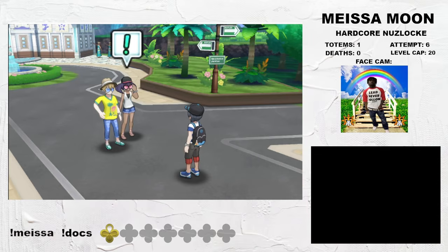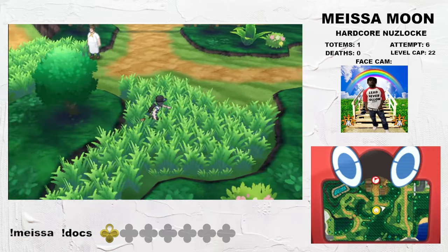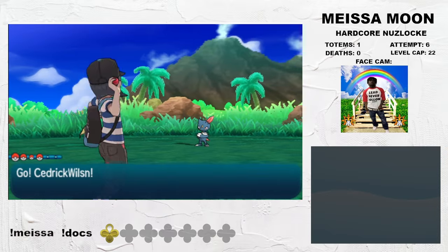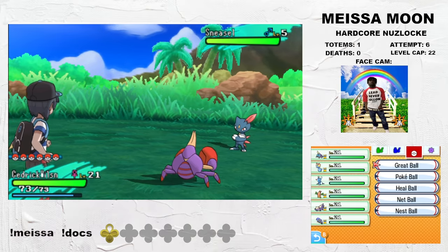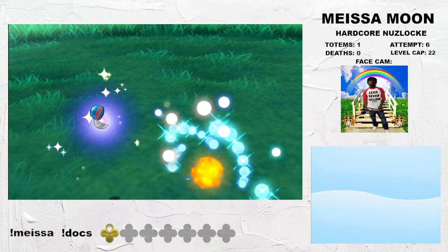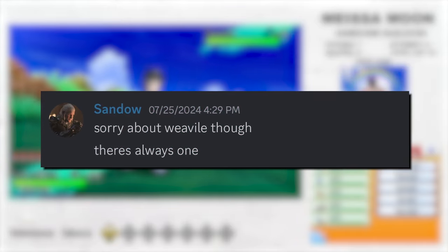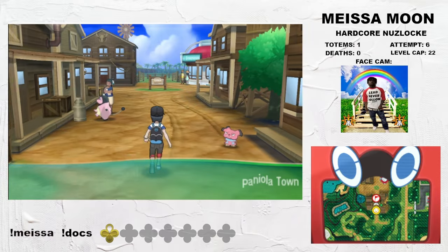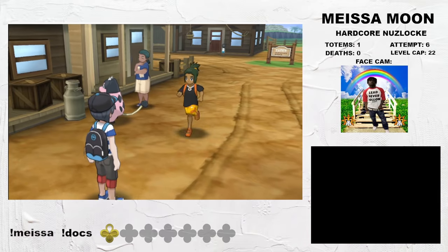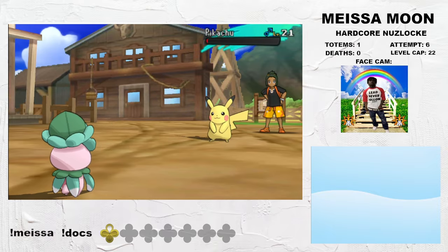We head over to Akala Island, where we are almost immediately thrust into a fight with Sina, although her team of ice types is very easy to deal with. Following the fight, we unlock another encounter on Route 4 — Sneasel. My good buddy Sandow, who was also running this game around the time I was, told me that Sneasel was bad. In fact, he went as far as saying 'sorry about Weavile.' The funny thing is, we were going to have absolutely nothing to be sorry about. As we head to Paniola Town, the second showdown with Hau awaits.